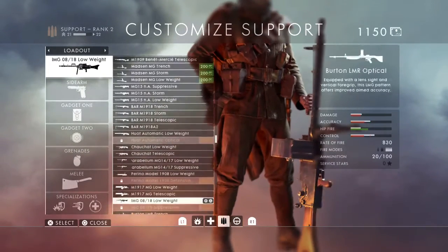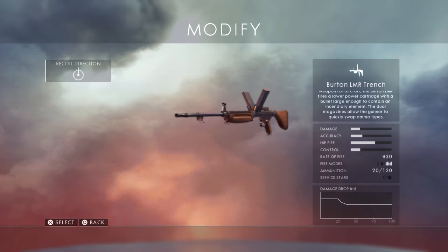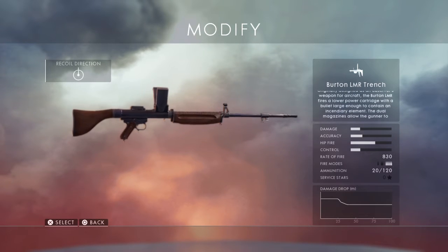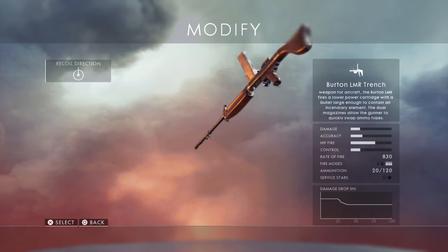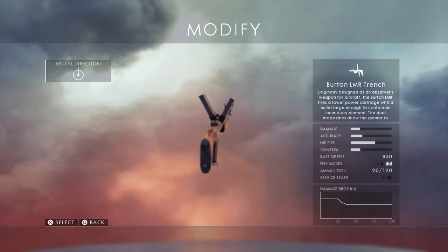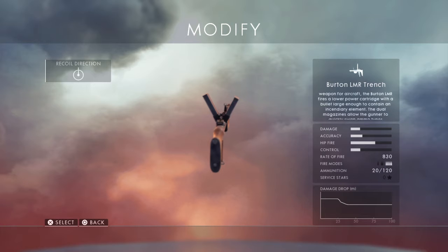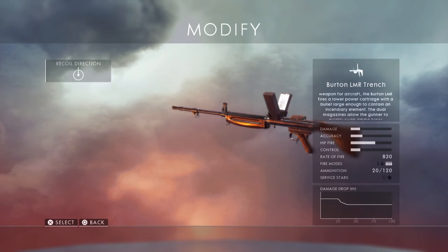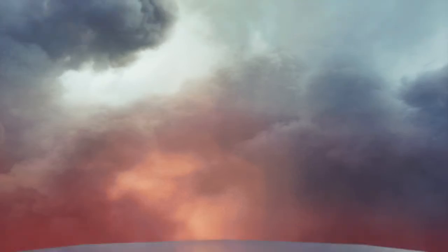We also have the Burton LMR Trench and the Burton LMR Optical. These guns were fairly — not sure how often they were used — they were meant for anti-air. The two magazines can be swapped between. The right magazine has been pushed down, meaning that magazine is engaged, and the shells are ejected in front of the trigger guard under those magazines. You can pull one magazine out halfway and slap the other one down, which is how you do it in this game. The right magazine is regular bullets; the left magazine is incendiary rounds used for aircraft. It deals increased damage against aircraft, with less damage dealt against infantry.